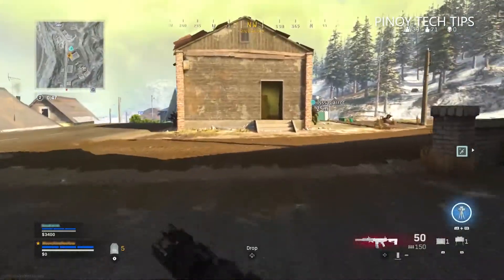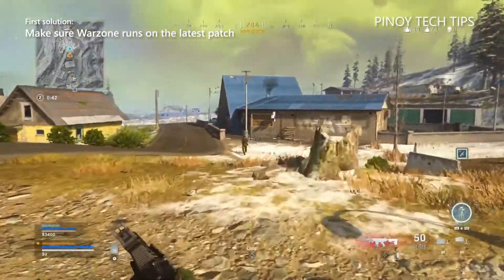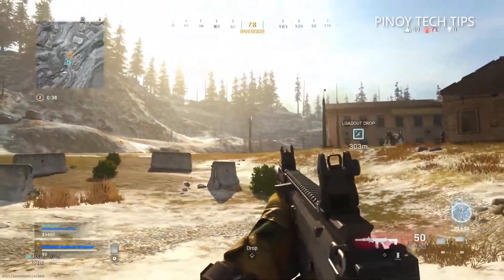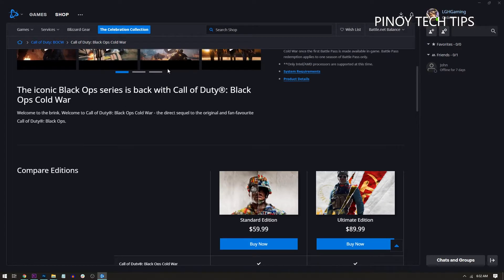First solution: make sure Warzone is updated with the latest patch. Before anything else, just make sure the game runs on the latest patch, because if not then that's probably the reason why it causes the flickering. To update the game, launch the Battle.net client.